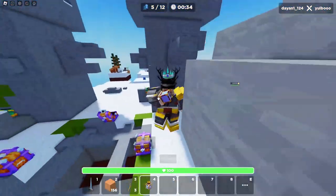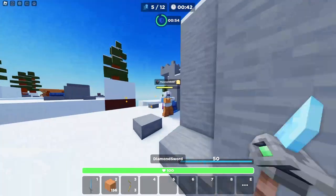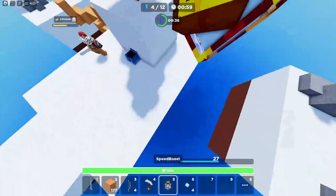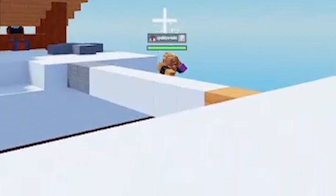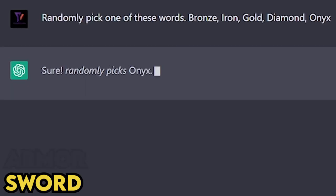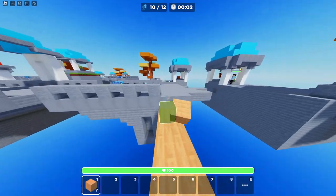Bye-bye buddy! Shield potion — let's just drink that. Bow, bow, bow. Get on out of here. There's no hiding from me. Bye-bye. AK-47. Don't try to hit me. And as for you, get all the way out of the map.